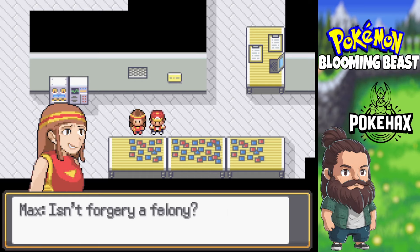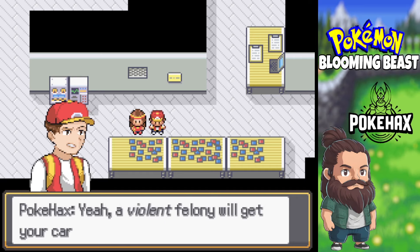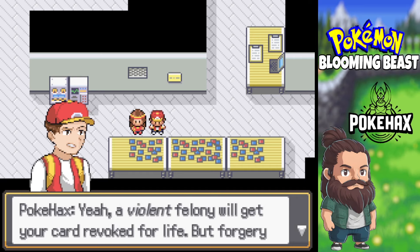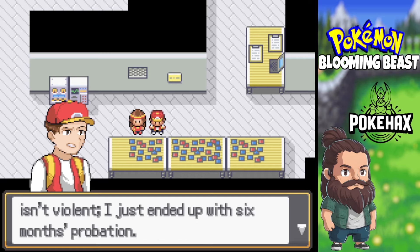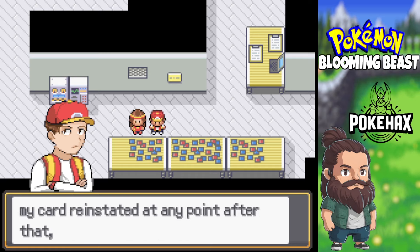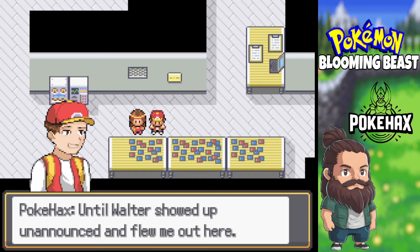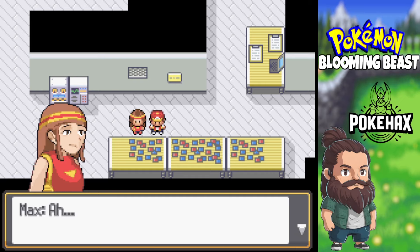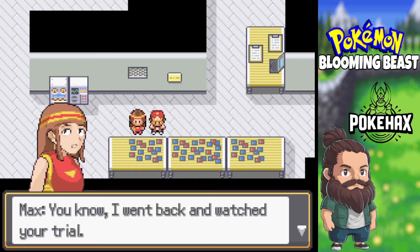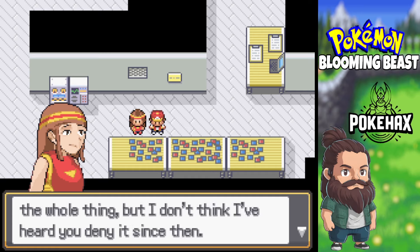These can fetch a pretty high price from felons who've had their trainer card revoked. Isn't forgery a felony? It's more complicated than that. A violent felony will get your card revoked for life, but forgery isn't violent — I just ended up with six months probation. Technically I could have gotten my card reinstated at any point after that, I just never got around to it. Until Water showed up unannounced and flew me out here.